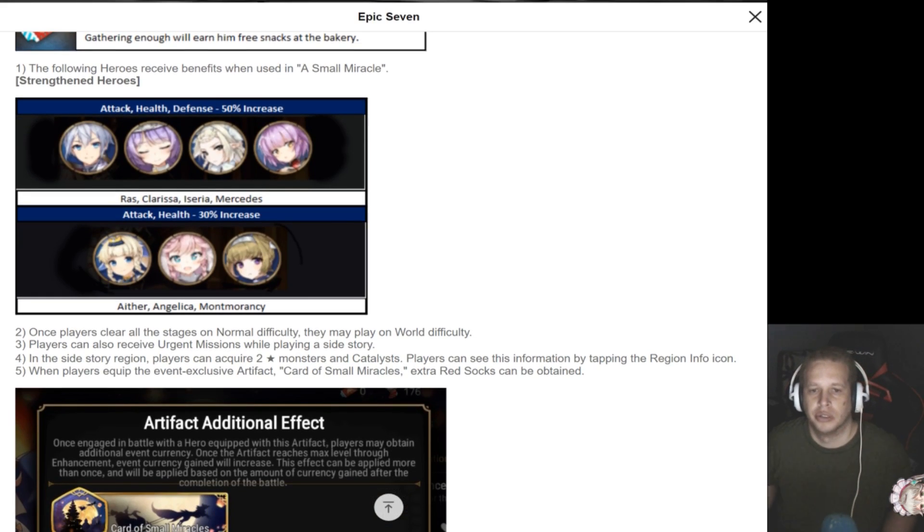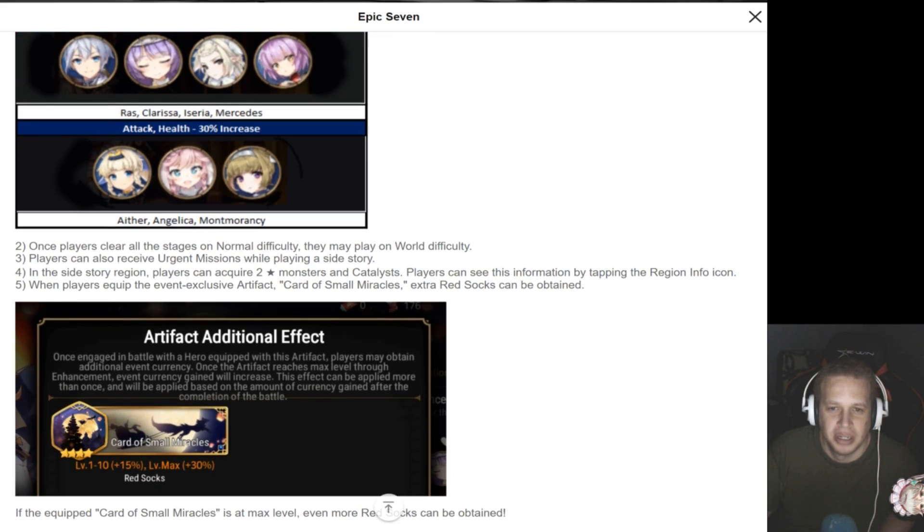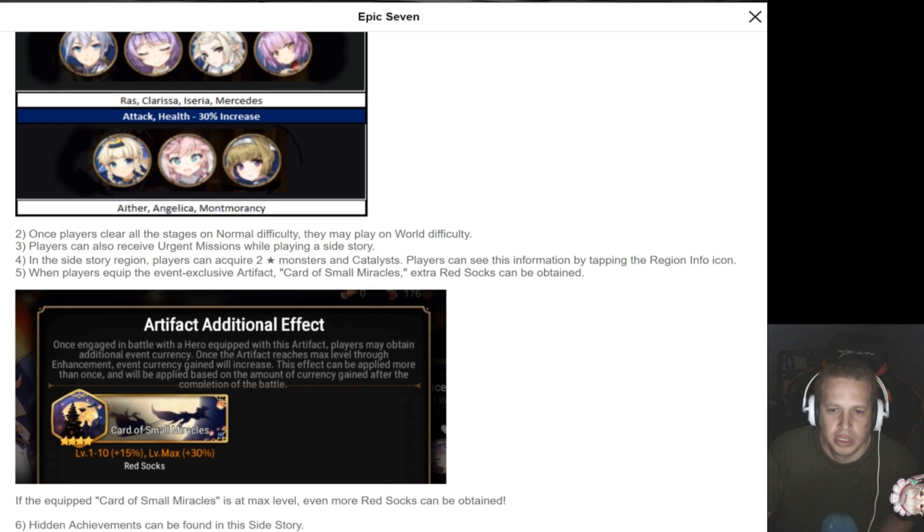Here's your strong heroes — Raz, Clarissa. It looks like it's mostly the storyline characters. Angelica's in there, Montemaransi. A lot of water heroes. Interesting. And then there's normal difficulty, world difficulty, etc.